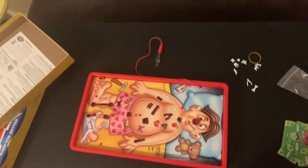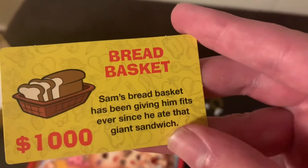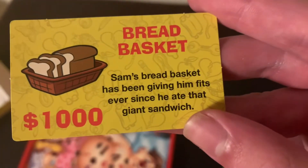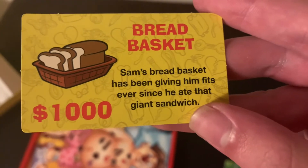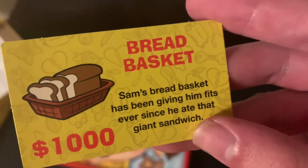The youngest player goes first. Each card has a price on it. This one says, 'Sam's bad breakfast has been giving him fits ever since he ate that giant sandwich.' And there's a price — you get paid $1,000.